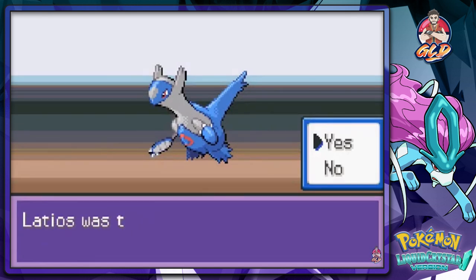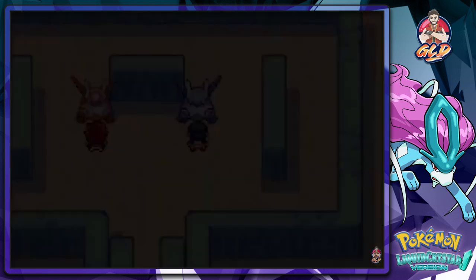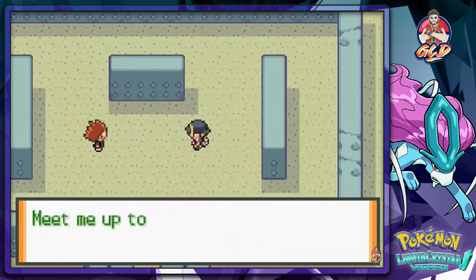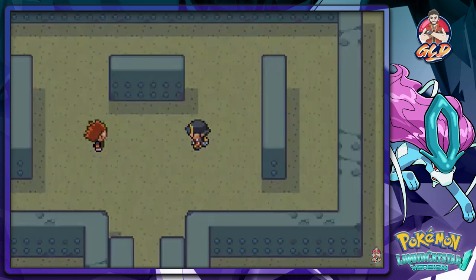I'm not going to nickname you, but that right there was a pretty smart strategy. Look at that - homeboy says 'The Latios flew away, I'm sorry Draven, I couldn't contain Latias, it was so powerful.' He says 'Meet me up at the top - we will talk more there.' So we're done right here. I'm assuming that you get both legendary Pokemon in this thing.